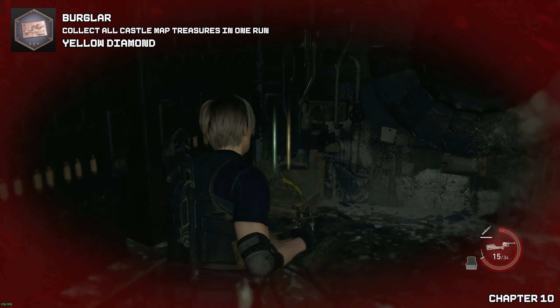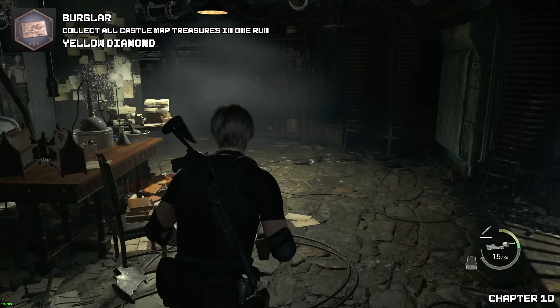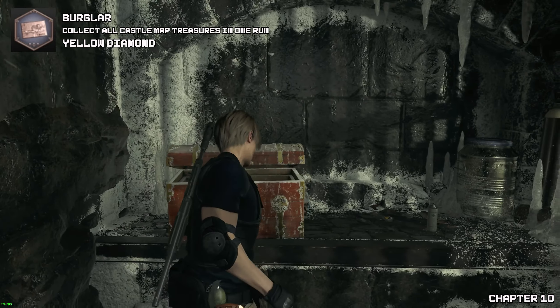Now as we head back — before we get on the elevator, we need to proceed back to the part where we triggered the monster, but not directly into that same room. In this corridor there will be a doorway on your right. You should have seen this treasure already but couldn't get it until the boss is dead because the blast door needed to open. Head down here, grab the yellow diamond, and then leave to chapter eleven.